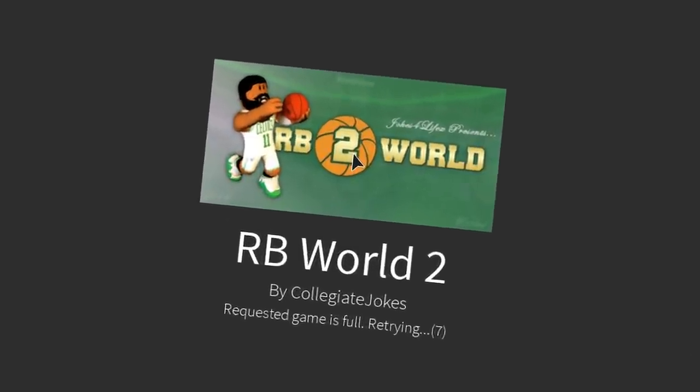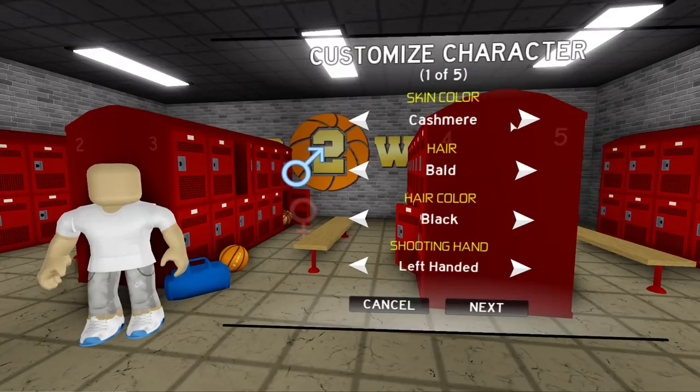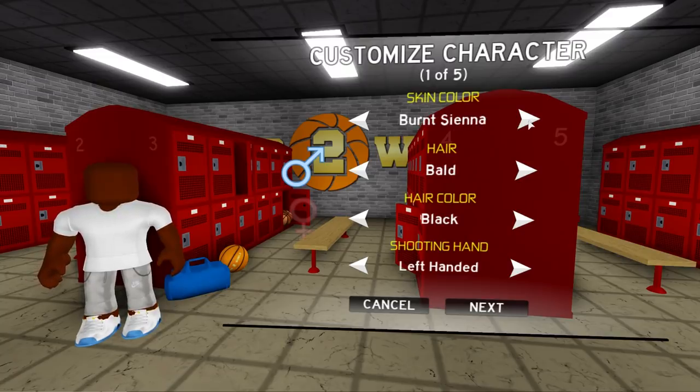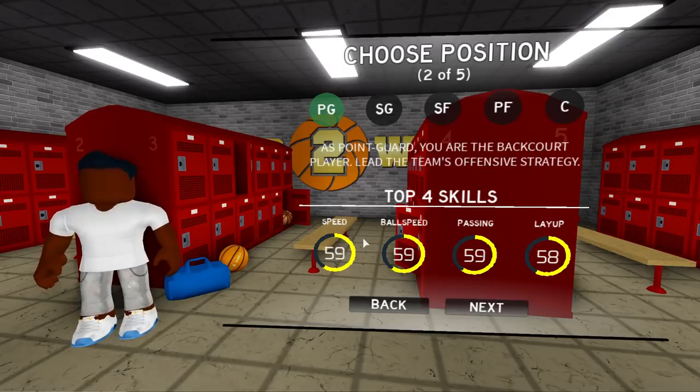Let me find out if this is better than the PC version of 2K - that's gonna be crazy. My skin color is cashmere, burlap, pastel brown? I'm gonna be dark skin. Choose your position as point guard - you are the backcourt player, lead the team's offensive strategy.